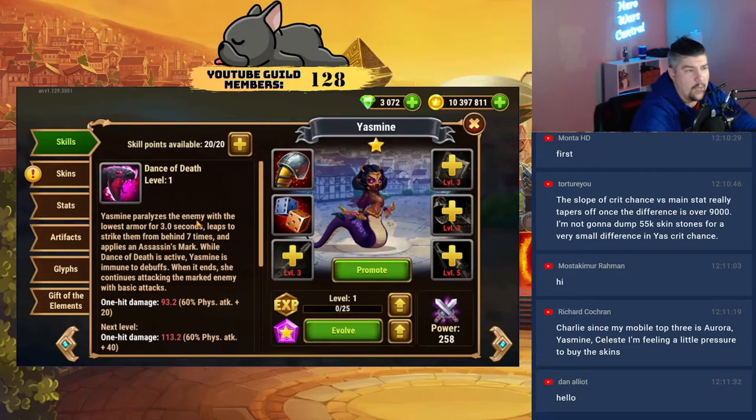If you can keep your Aurora's armor lower than your Lars and your Krista or your Daredevil, Anvari will protect Aurora with the shield and Yasmin will always target Aurora with her attack. Aurora on mobile only targets the enemy with the lowest armor — her ultimate says 'paralyzes the enemy with the lowest armor for three seconds.' There is some number you can level her armor skin to, but until you know for sure what that number is, don't even unlock Aurora's armor skin — just do not do it.